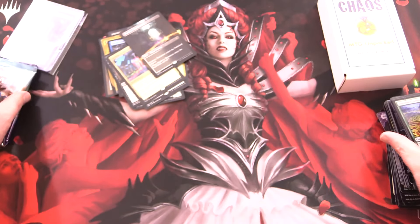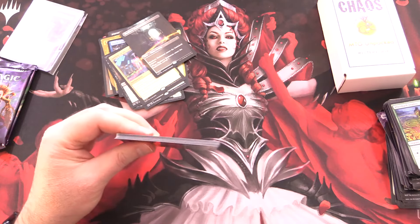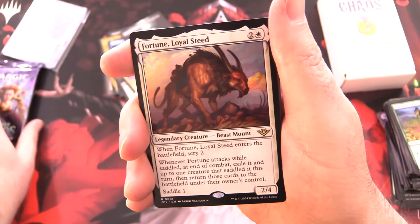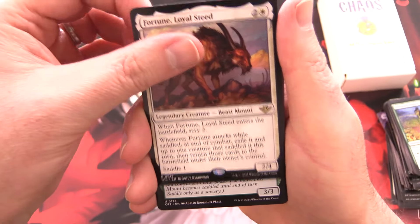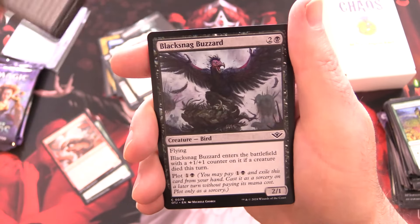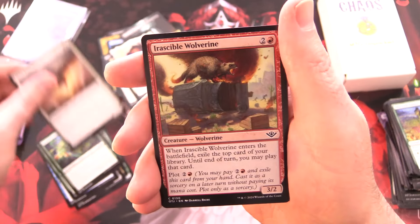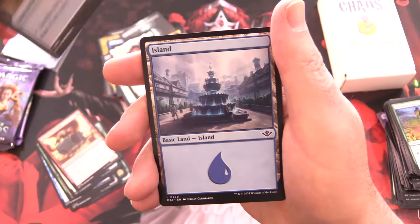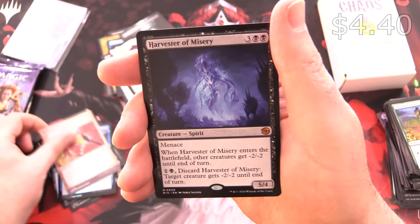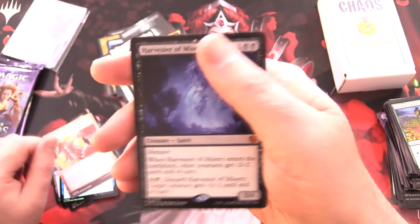On to Outlaws of Thunder Junction - can we get something awesome from the Big Score? I just noticed a draft pack here for Commander Legends. We've got Fortune, Loyal Steed for the rare, Rambling Possum, Gila Courser, Chrome, Violent Cacophony, Black Snag, Buzzard Phantom, Interference, Bristlepack Sentry, Reach for the Sky - holy cow - Irascible Wolverine, Treasure, and an Island. Foil Fleeting Reflection, Ride Down from the Breaking News, and a mythic Harvester of Misery - that's actually a Big Score card! Let's get that in a sleeve.